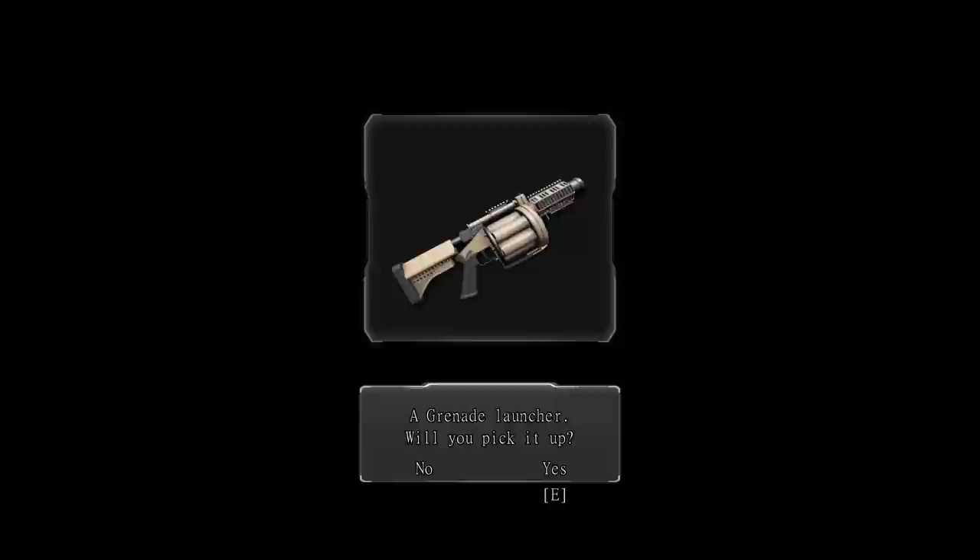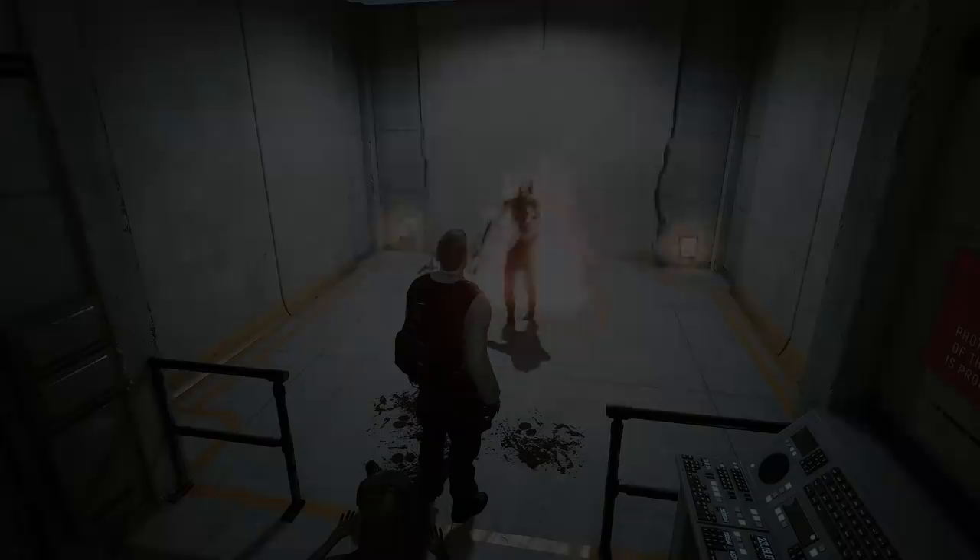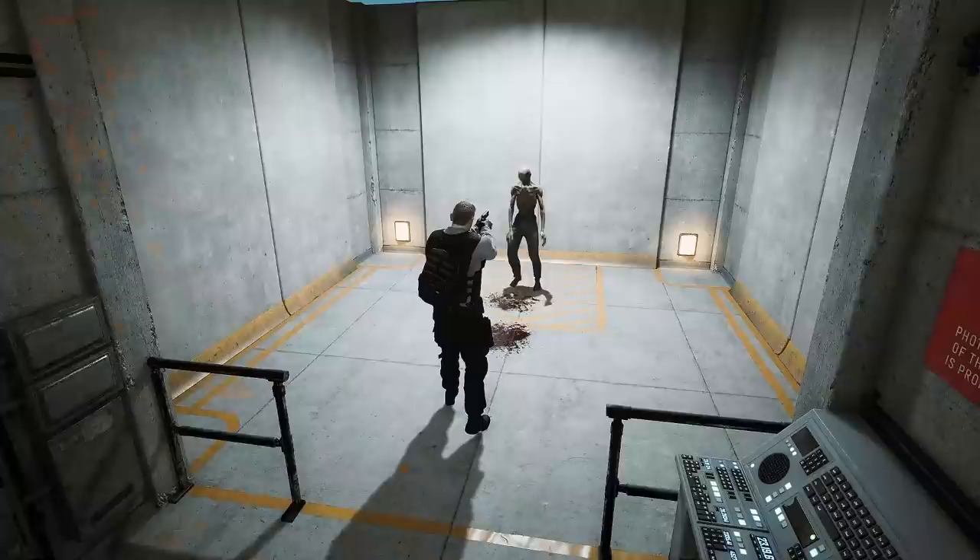Next up I want to cover weapons. Vigil will include a variety of weapons and each of them will suit different situations and enemies appropriately. We have a combat knife, pistol, magnum, shotgun, rifle, and grenade launcher. The player will also find incendiary and explosive grenades. Choose which weapons work best for you or experiment with different weapons for different enemies.